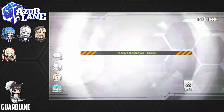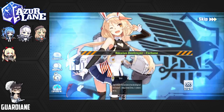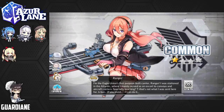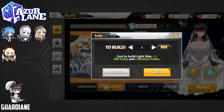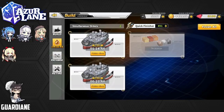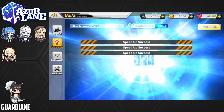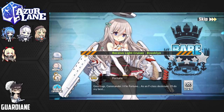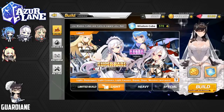Kassin is next, a Crescent is following her, and then a Fortune, a Benson, and we're going to finish it off with a Ranger. So we got Concord — that is phenomenal. And we're going to do another three light constructions right now for today's dailies. Using our quick finishers: a Brooklyn — I like her design a lot — another Fortune, I think I have her max limit broken, and a Downs.